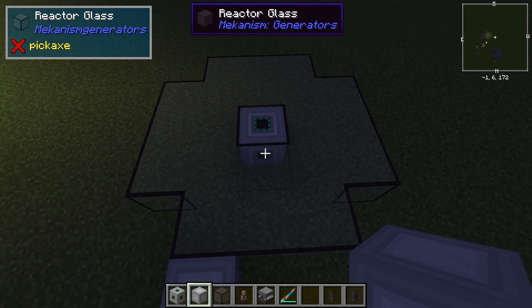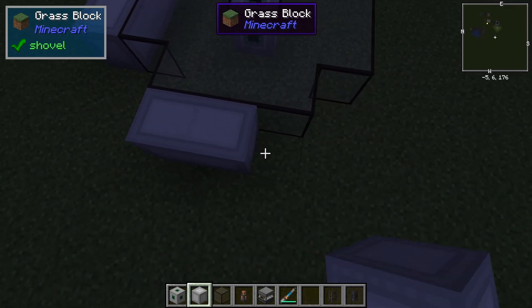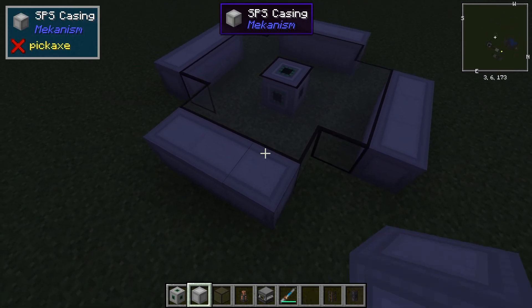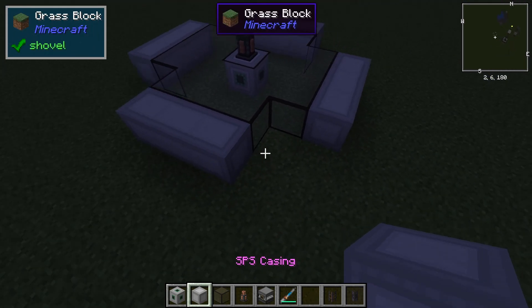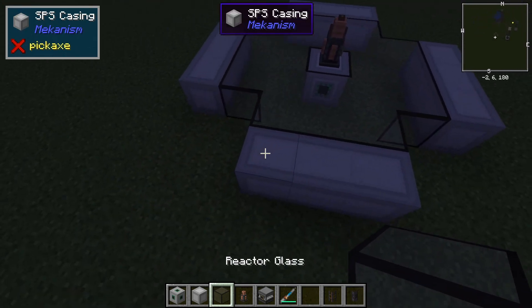Then once you've got this — I'd call it a fat cross — you're going to want to put your SPS casings like so, and also the supercharged coil right in the middle there. I'll get to the descriptions after I'm done with the build, I just want to get the build out of the way.